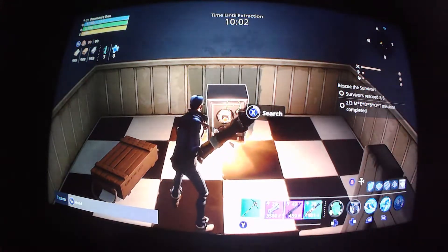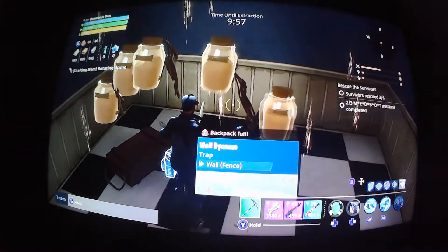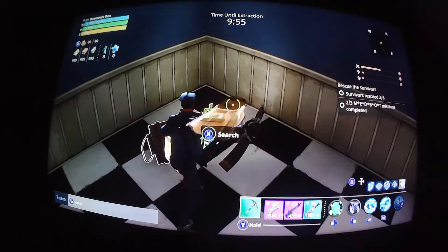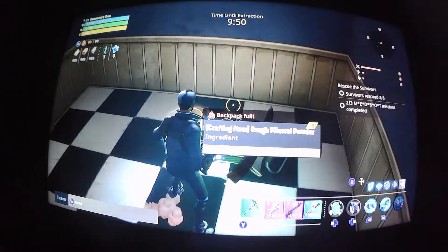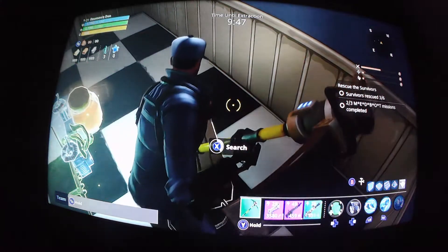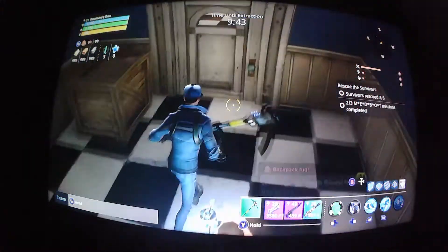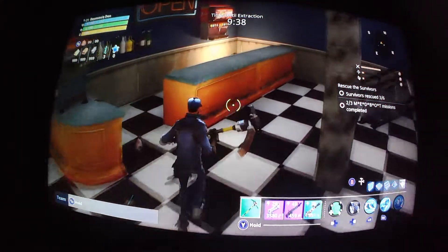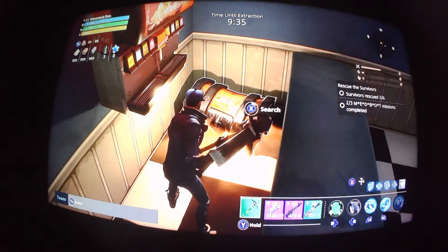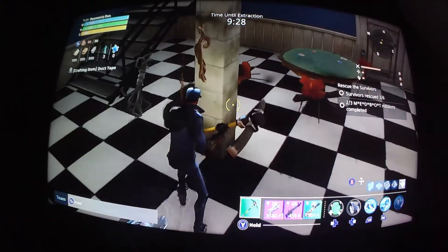And here it is — I found what looks like a safe. Now this is something you really have to be careful about. If you find a chest and it's making noise while you start opening it by holding X on Xbox One, then it's most likely a mimic — and a mimic means bad news. If it's moving and making noise, it's a mimic. If it's making noise but not moving while you're opening it, then it's safe.